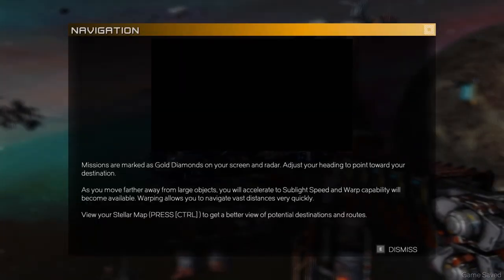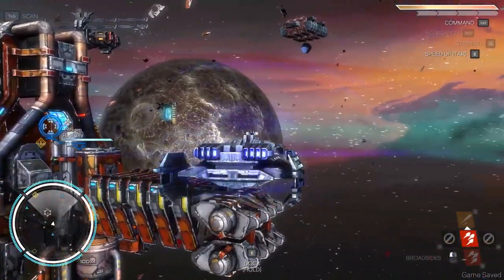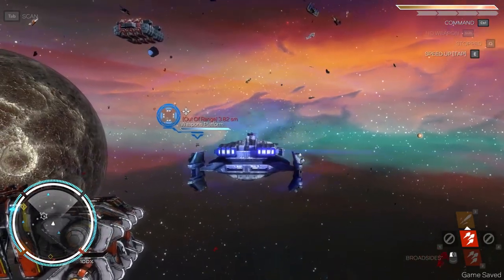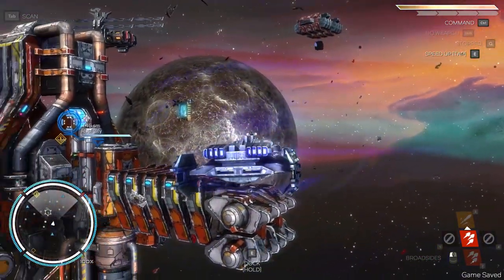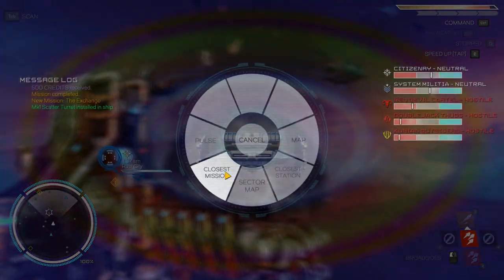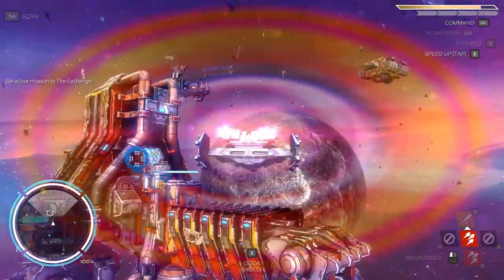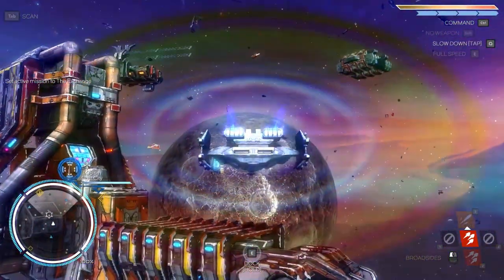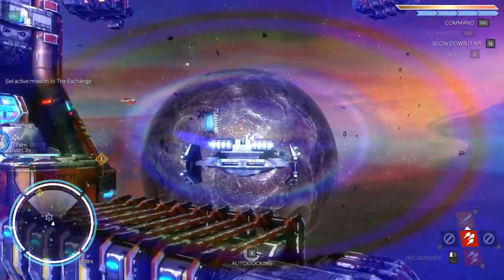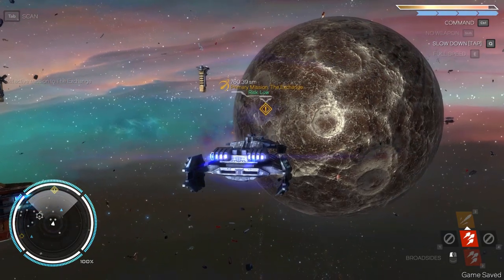We'll do the mission for the guy — the ugly tentacle face guy — and then we'll upgrade some of our basic stuff. The waypoint is this way. We can also pick the closest mission or the closest station. Looks like that one is the closest mission. First of all, we have to go faster and use warp speed, but first we have to get out of the docking range of the station.